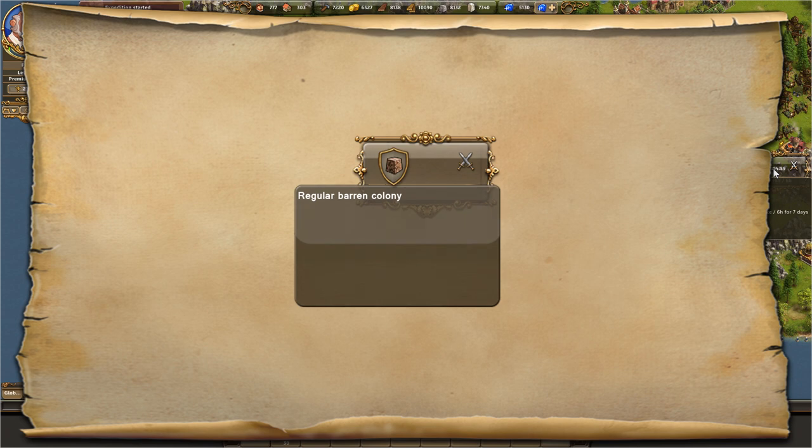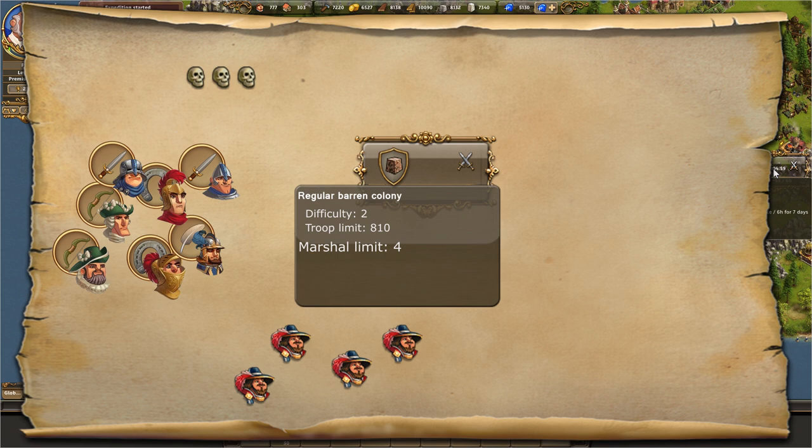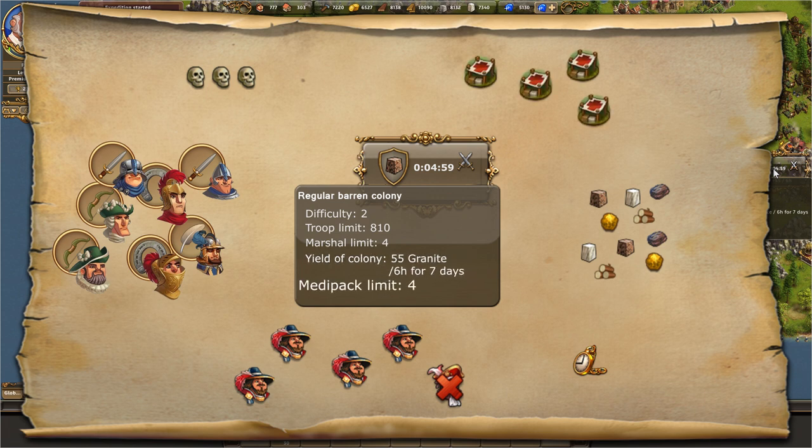The difficulty levels range from 1, very easy, up to 3, very hard. A troop's limit shows how many troops are allowed on an island. The marshal limit indicates how many marshals you can have on the island — this number does not include the expedition supplier. There is of course a set time limit in which you must liberate the island. The additional reward is also shown, but you only receive this after the island has been cleared and you have conquered it. You can only take a certain number of medipacks with you on expeditions, which you can also use to revive your marshals with no waiting time.